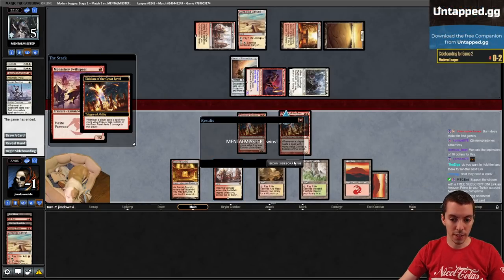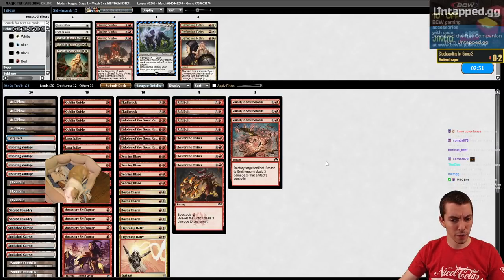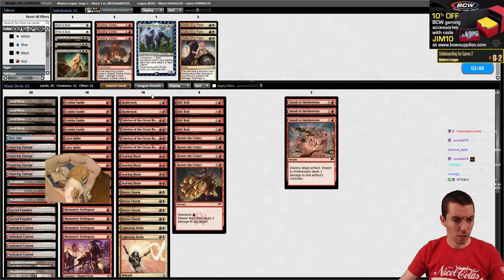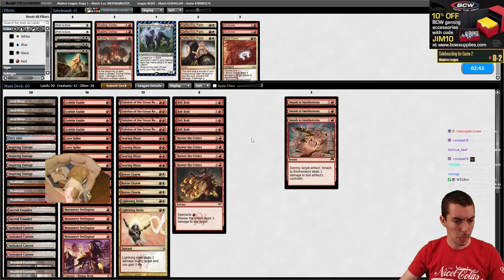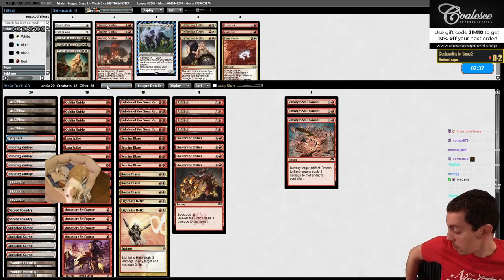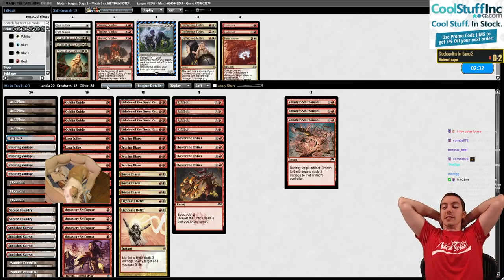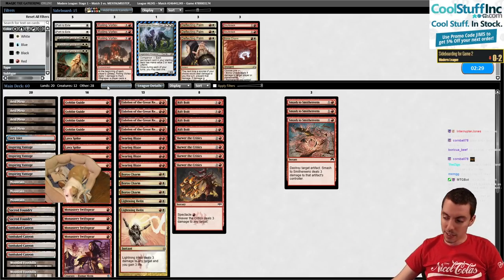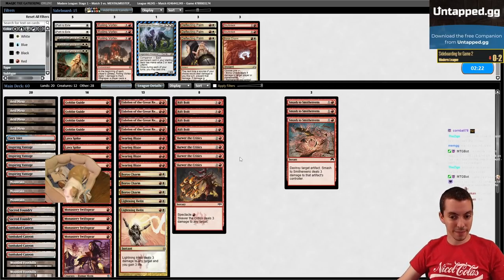We're dead in game one. Bringing in Smashes - Smashes served us well in the first match. Take out Skull Crack and a Boros Charm like last time. We gotta win a game eventually, right? Maybe Karn? Gotta win a game eventually. Oh boy - this is going to be the fastest league of all time. I told Todd I might be a little late today, but not at this rate.